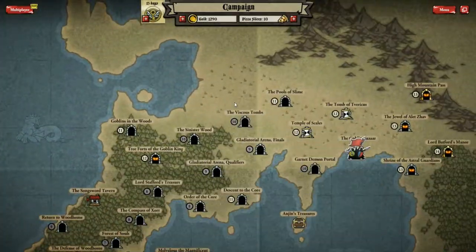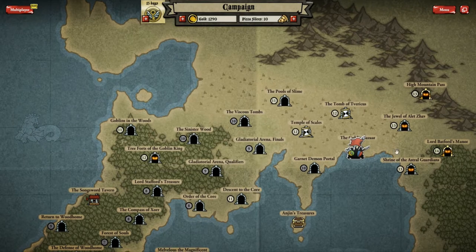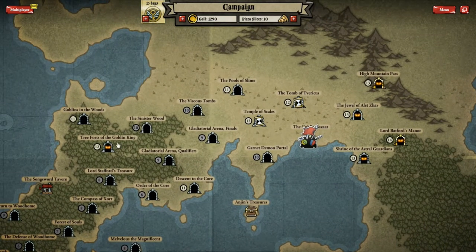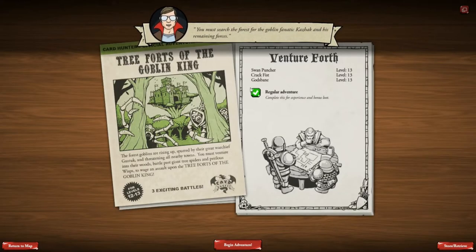Hello, it's one puncher here playing Card Hunter. I haven't yet gone back and recorded the episode of the Temple of Scales, but I'm going to leap in and do Tree Forts of the Goblin King, which is an adventure I haven't played. It's the only level 12 adventure left really, other than the Temple of Scales, so it's going to be a bit tough and we need to grind XP against these guys.